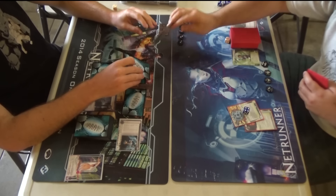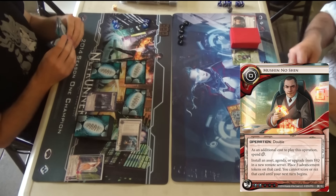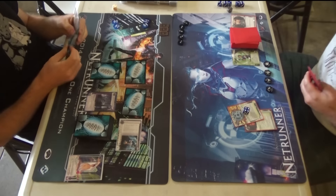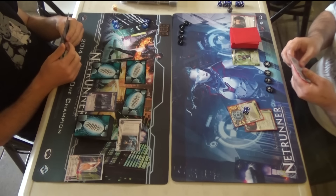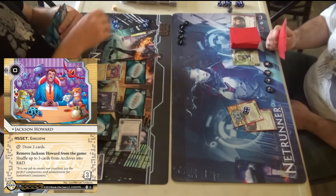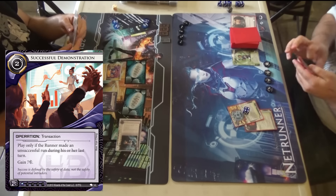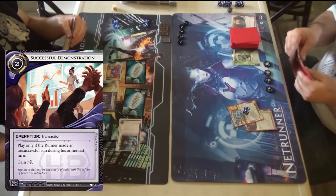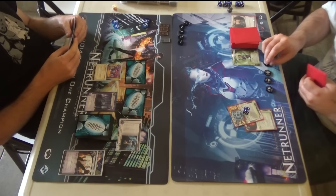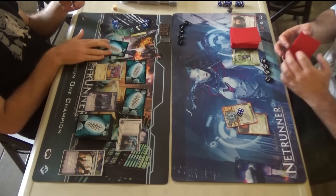Eventually I did take Successful Demo out of the deck because I needed more reusable econ. The deck is 44 cards — Cybernetics Division is a 40/15 ID, so there's less cards in the deck and I needed more reusable econ. When you only have a 44-card deck, deck slots feel so much more important. The way the math works out, your agenda count is short, so the deck percentages are actually very similar — but it sure doesn't feel that way when you're playing it.